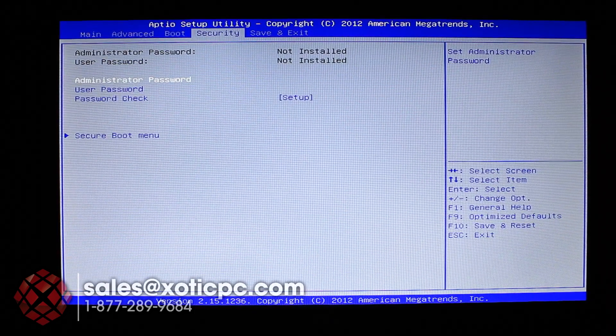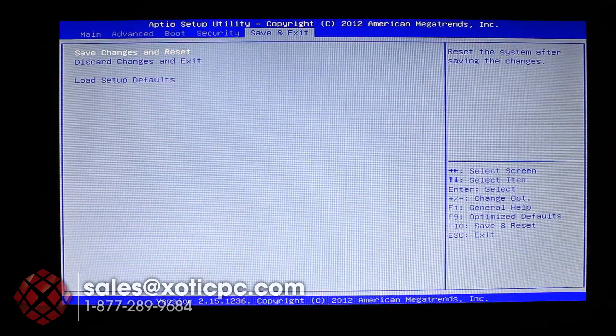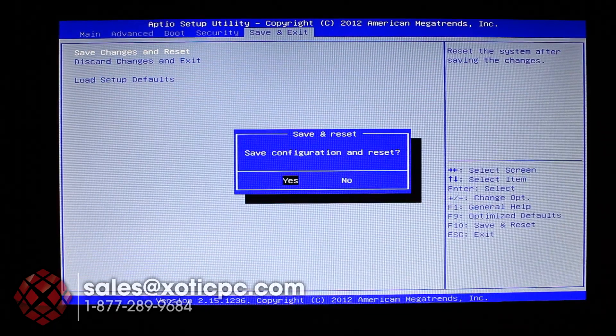In the Security section you can set a password. Then Save and Exit — press F10 to save the configuration and restart. That also gives another quick look at how fast the boot time is.